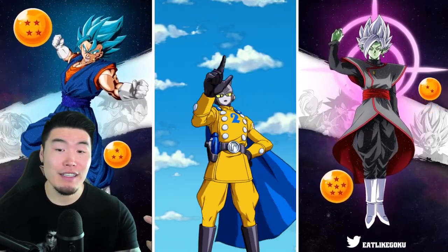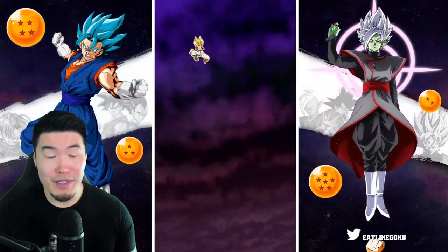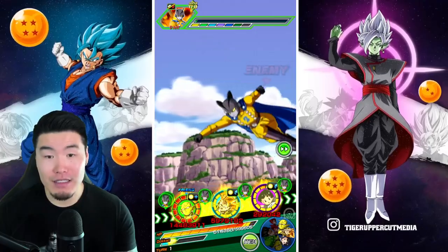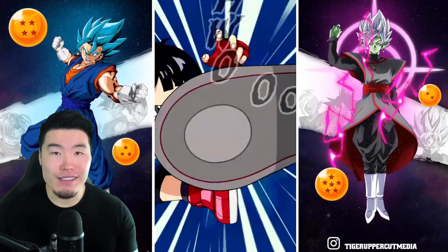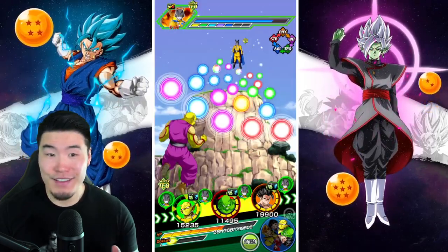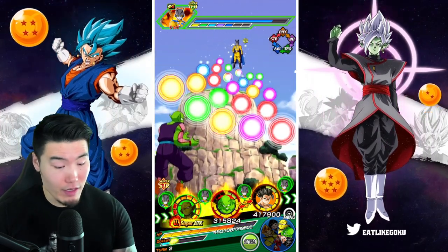Obviously I'm not going to be popping the Piccolo active skill until probably the last phase, because I'm guessing that's going to be when the Gammas are the hardest. Having two back-to-back Piccolo transformations will most likely get the job done. What is up with Gogeta's dodging, man? Because this man I believe has a 50% chance to dodge, and he almost never dodges. So that's a bit of a problem.